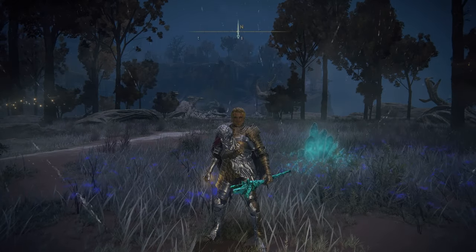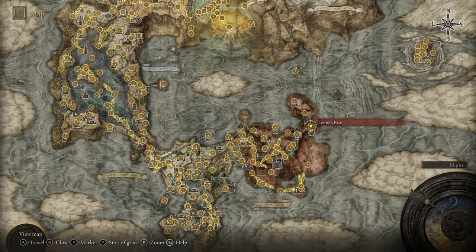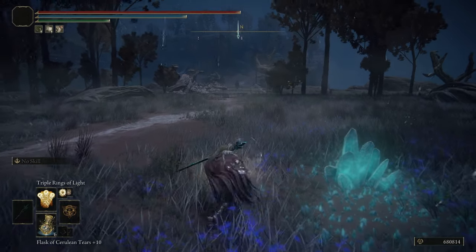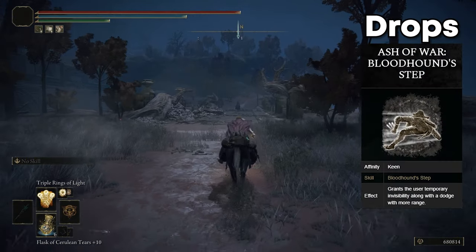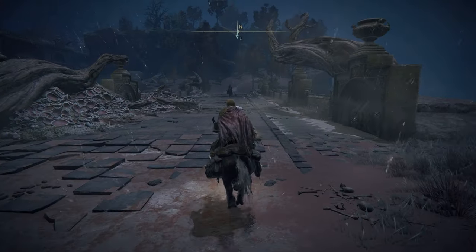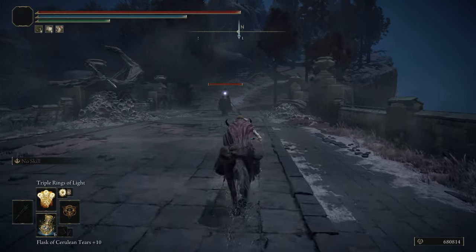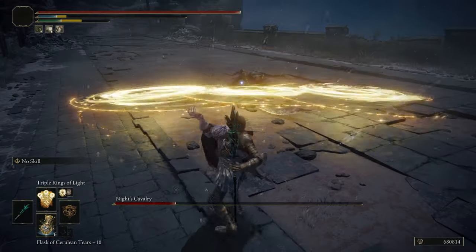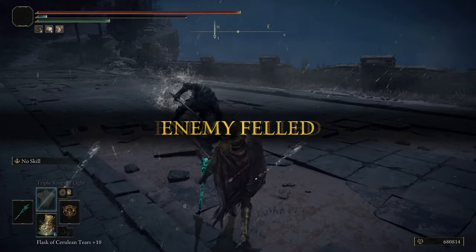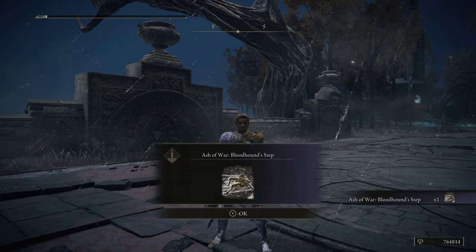The next Knight's Cavalry I'm going to show you is also in Caelid and it's towards the north at Lenne's Rise. Once you're here along the bridge there will be a Knight's Cavalry, and we can go ahead and kill him. This one is going to be pretty hard compared to the other ones because the northern part of Caelid is meant as a sort of late game zone — everything has a large amount of health and does a lot of damage. He drops the Ash of War Bloodhound's Step.